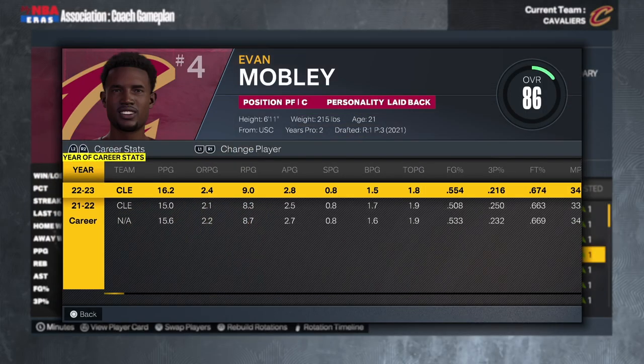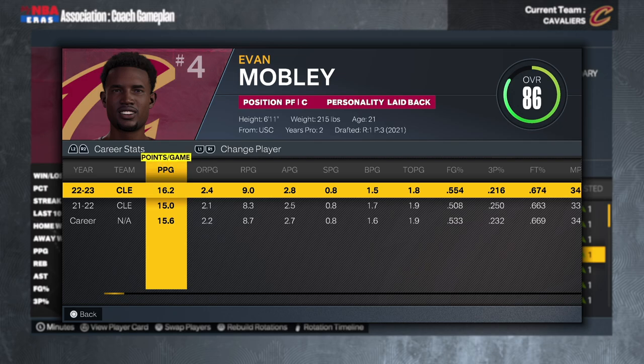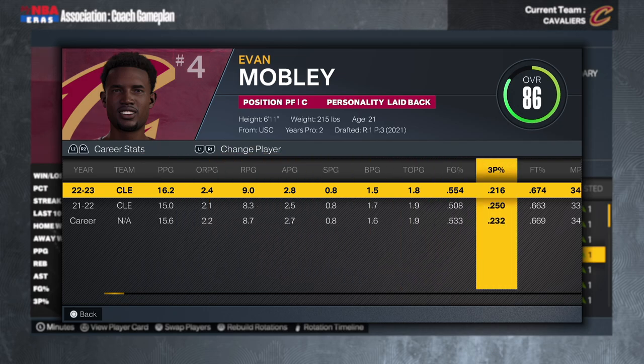Then we got Evan Mobley, really the third part of that foundation alongside Garland and Mitchell. Mobley is 21 years old, third overall pick in 2021. He's averaging 16 points, 9 rebounds, 3 assists. The three-point shot isn't really a thing — it actually went down to 22% this season. But as a big man, he's one of the most versatile defenders in the league. He can defend at all three levels, switch on guards, and has a huge impact on the defensive side. I'm super excited to see how he progresses.